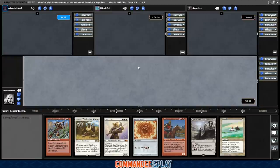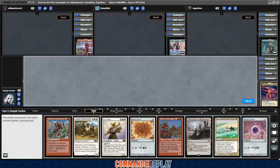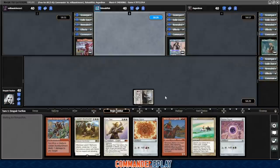That's awkward. If we catch a second land at any point, we go Boros Signet into Tithe, and that's not awful. I'll risk it — we'll keep. There's another Signet, that's awkward. Play the battlements. Really gonna need that second land.